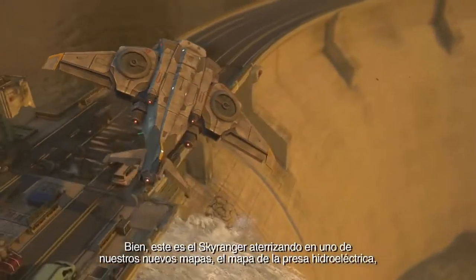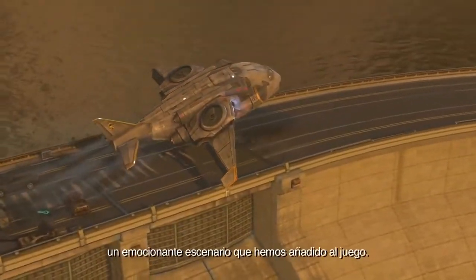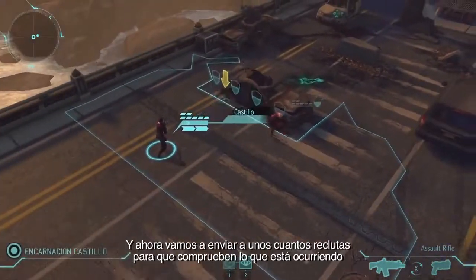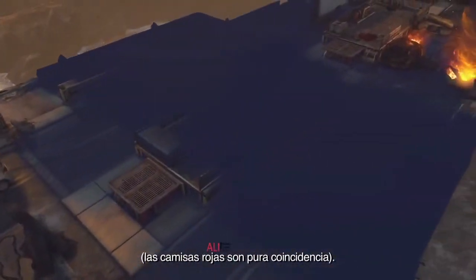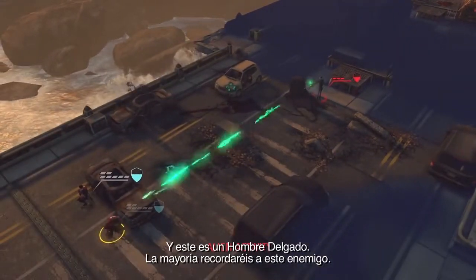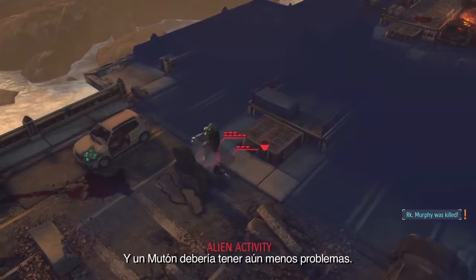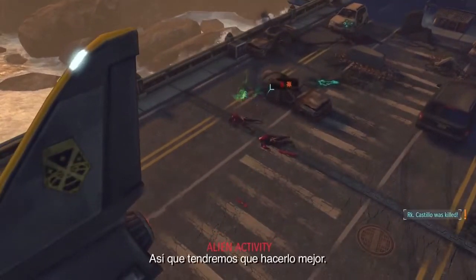Here the Sky Ranger is landing on one of our new maps — that's the Hydroelectric Dam map. This is a great new environment that we're adding to the game. We're going to send in some of our rookies to take a look at what's going on — the red shirts are purely coincidental. And here's a Thin Man; most of you will remember this enemy, and he does what Thin Men do. A Muton should have even less trouble.